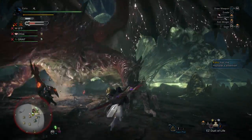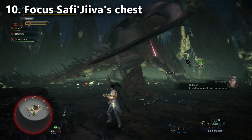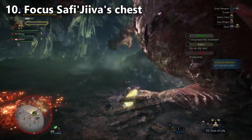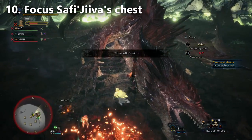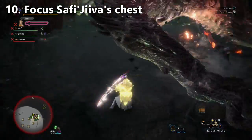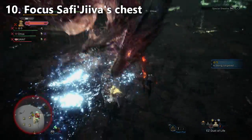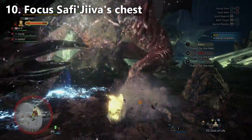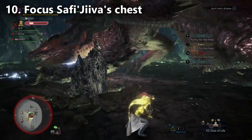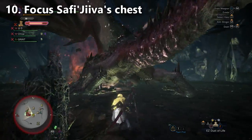Finally, for tip number ten, I want to help you prioritize Safajiva's chest when he's in the supercritical state. The Handler tells you he's in the critical state where he'll take a lot more damage, and if you do enough damage to his chest, you'll get a knockdown. Breaking his chest is worth a lot of points for your siege mode. The point of the siege isn't just to kill Safajiva quickly — it's to get all the objectives done. Break each part and move on, and eventually Safajiva runs out of parts. In the last stage, focus on the second head break, the chest break, and the tail.